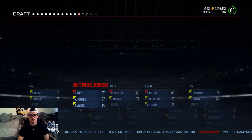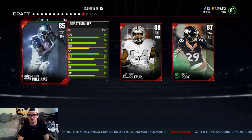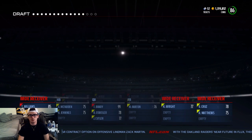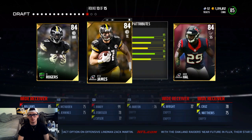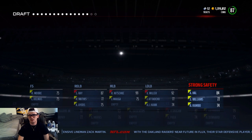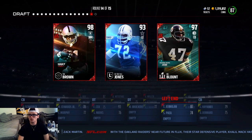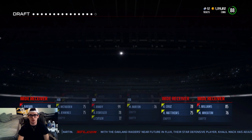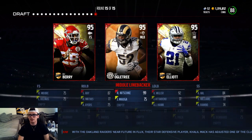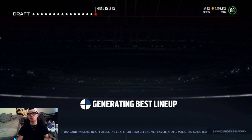Right there, we're going to take ourselves another linebacker. Linebacking core looking solid. Do we already have a receiver one? No, we don't. So our first receiver is going to be T-Will of the Dallas Cowboys. We could go Tim Brown right there to coincide with T-Will. Let's get a running back. We got a running back — Ezekiel Elliott. 88 overall, man. That's three drafts down, fellas. Got two more drafts left.